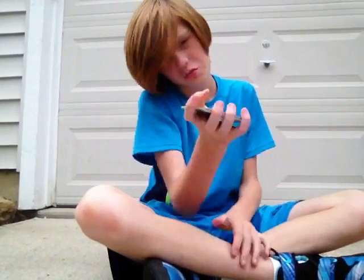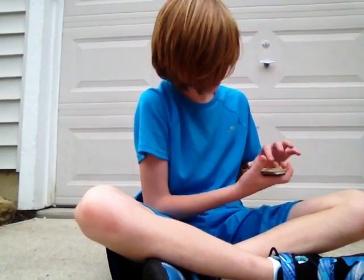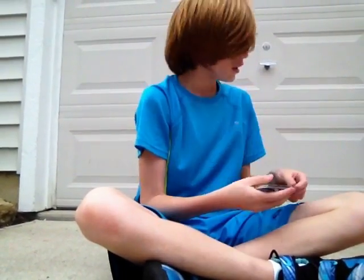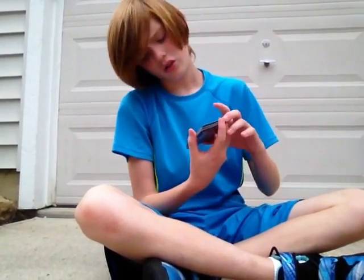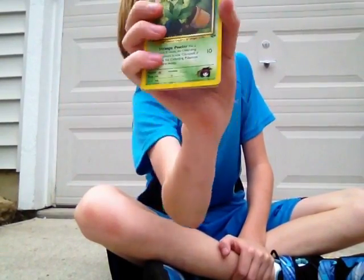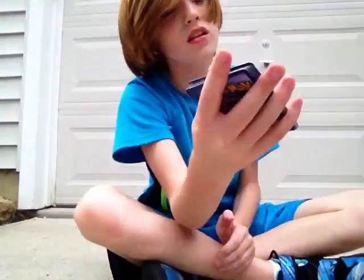All Meowth does is 20 if you flip a coin, so technically it does nothing. Next is an Oddish, which all it does is put the opponent to sleep. Next is a Larvitar, which I think has okay attack damage. And this next one looks like Melody but it's actually another Oddish — I'm just going to say it's Melody because it looks like her. It does a 10 attack damage.